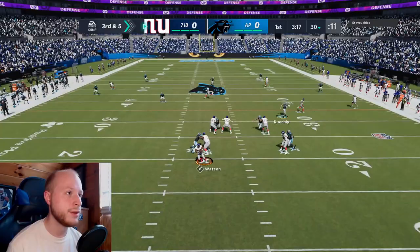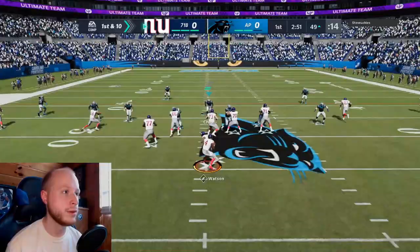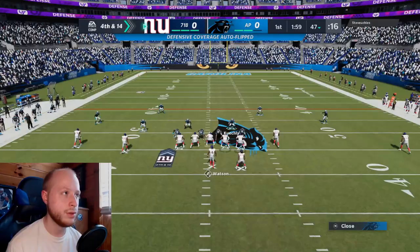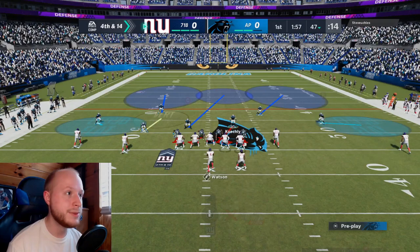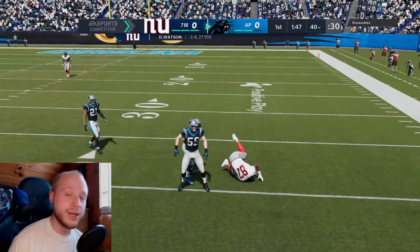He's running to throw and looking underneath — he gets the first. He goes play action again. Brian Burns gets the sack! Fourth and 14 — prime position for Bradberry to get a pick. I see him lined up in Bradberry's territory, he makes an audible, might try to test him. Bradberry almost had the pick but he stopped him from getting the first down.